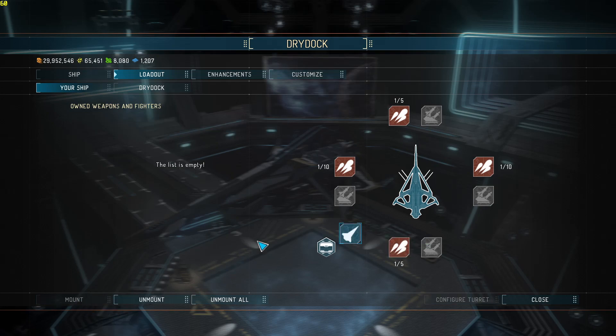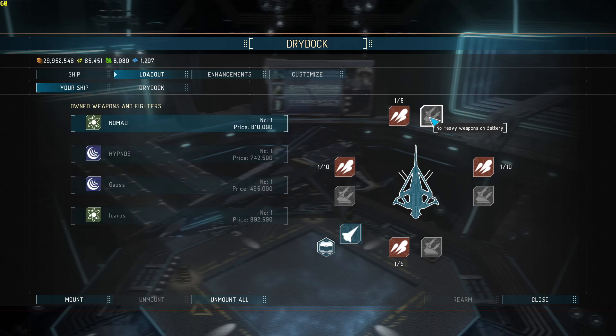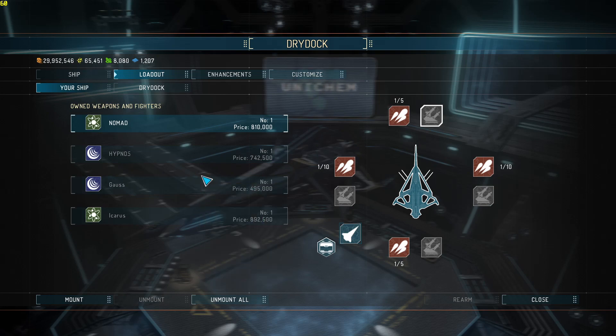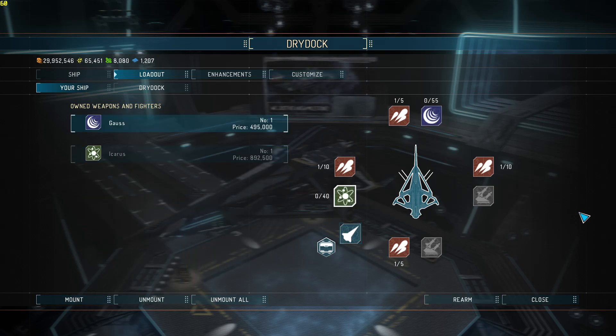We've got our Lightning in there which is 200 for the average damage. The weird thing is I've been running these and on the 5-million ones - the higher version - you start getting better weapons. Let's see which one is strongest: 13 versus 18.